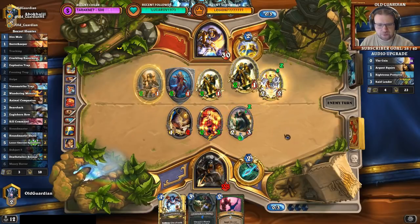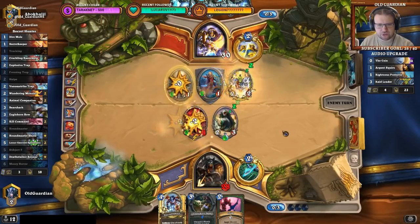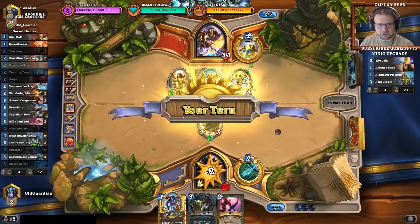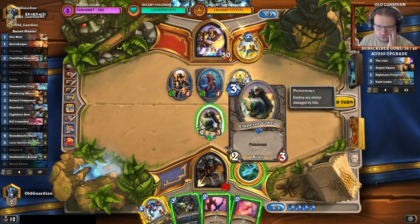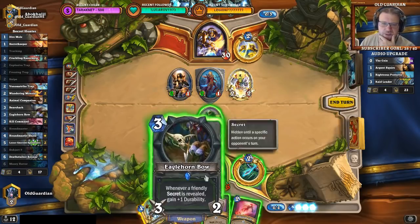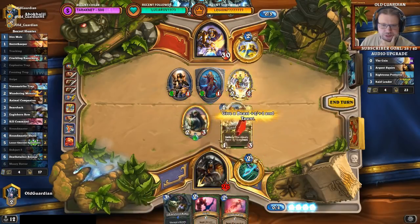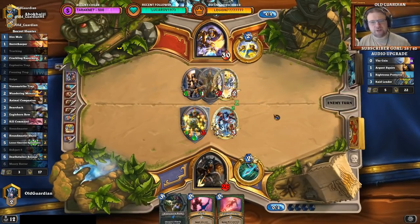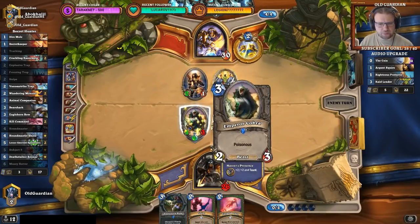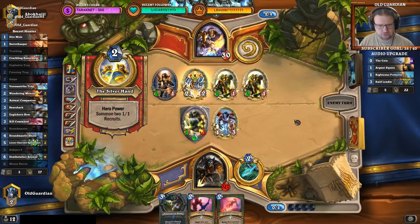He can kill both beasts if he wants. Now he has to choose — just kill one beast. I could Houndmaster this, or I could play the bow. If I play the bow, this will be at one health — I won't get a Houndmaster target. I have to Houndmaster now. Obviously he has enough on the board to kill the Cobra. So this looks extremely bleak.